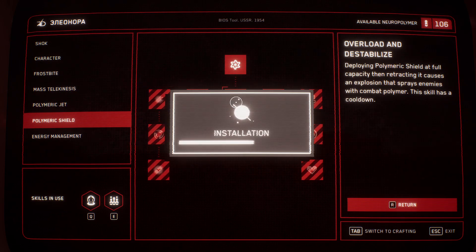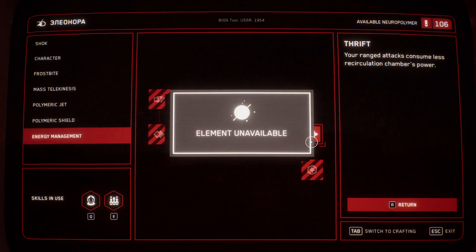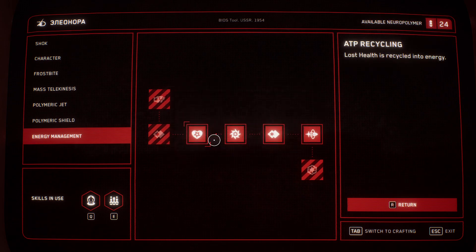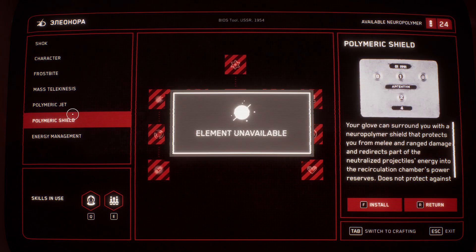We're going to upgrade it a little bit, and then we're going to want to do some energy management here. Lost health is recycled into energy, so we're going to want to build our energy reserves as quickly and efficiently as possible.